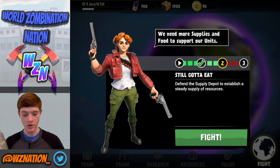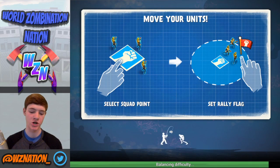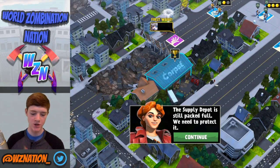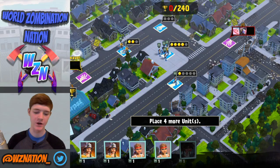We need more supplies and food to support our units — more cans and crates. We still got to eat! Defend the supply depot to establish a steady supply of resources. This is a very key important location we've got to defend, so we're going to move our units here. This section is going to teach us about rallying. The supply depot is packed full and we need to protect it — let's continue. This is the paramedic, the healer of the game.